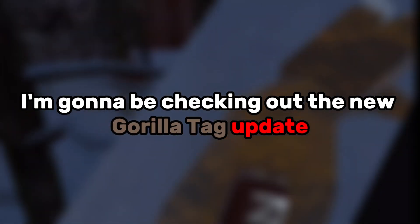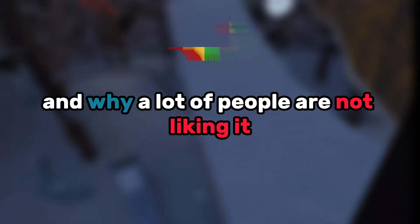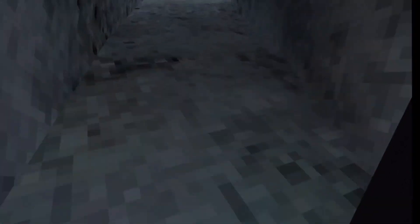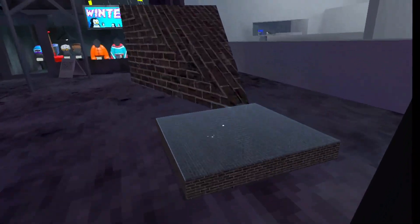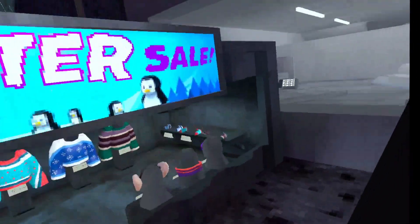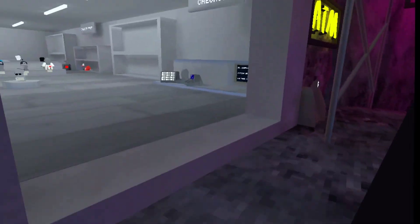What's up guys, today I'm going to be checking out the new Gorilla Tag update and how a lot of people are not liking it. Now that we're in, the first thing that has been updated is the snow globe — the snow globe is not there anymore and there's this weird type of maze kind of thing. I do not know what this is.